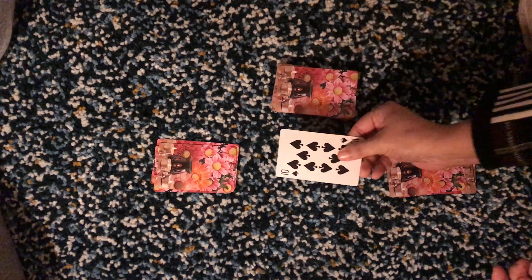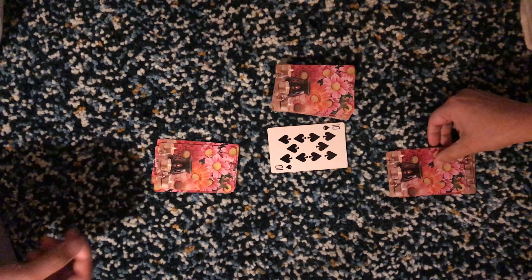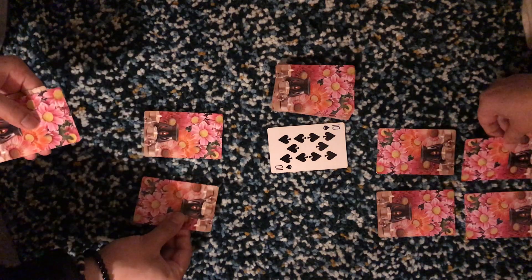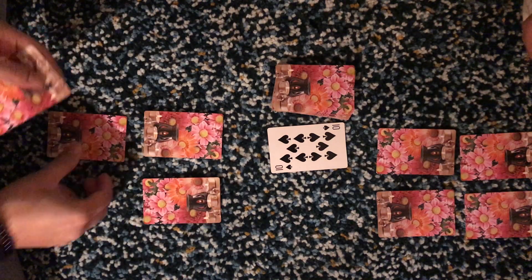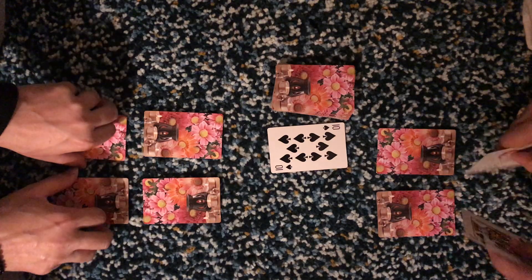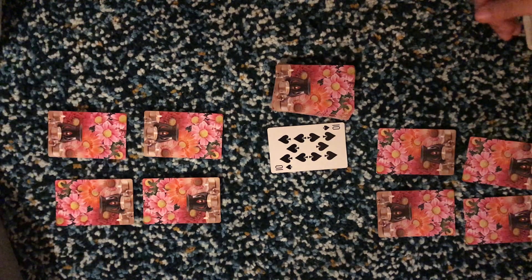Flip over the top card. Both players will arrange their cards in a way they like. Each player can check their two cards and has to memorize the numbers on those cards, as the players won't get a second chance to see them. The objective of the game is to get minimum points.